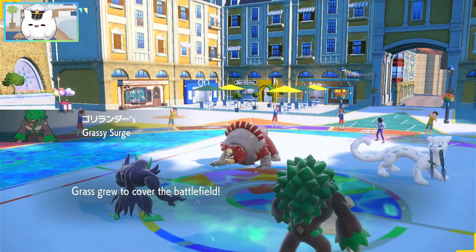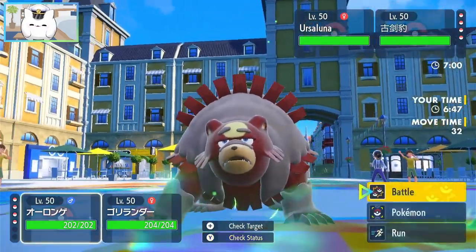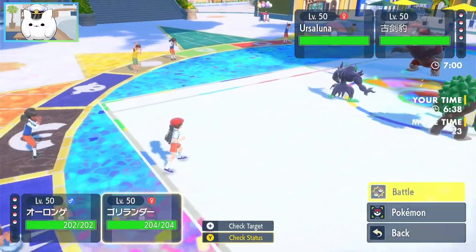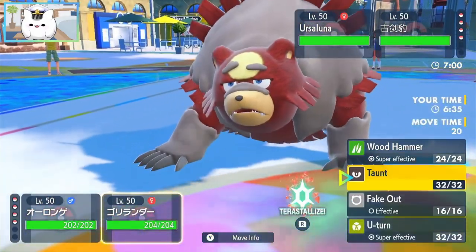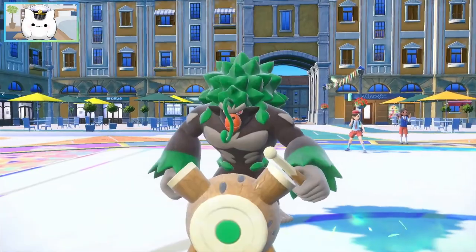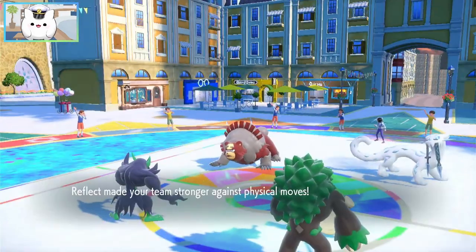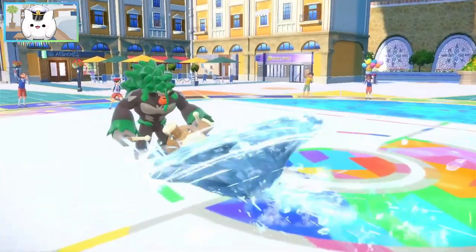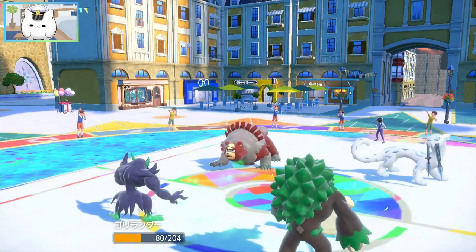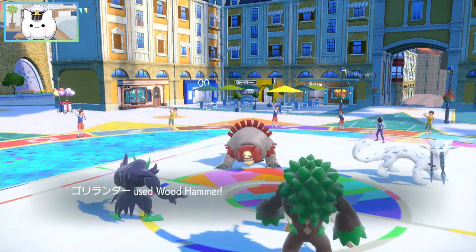Chien-Pao and Ursaluna lead. Does he go for an Ice move? Let's Fake Out the Chien-Pao — we could even double Fake Out, which is very funny — but instead let's set up Reflect. He's not protecting, actually. Ice Spinner. Do we survive this? We do survive it. Let's get rid of his Grassy Field. The other team had Knock Off on Rillaboom, and knocking off his Flame Orb would be really huge, but... Wood Hammer. There's Ursaluna — just insta-KOs.